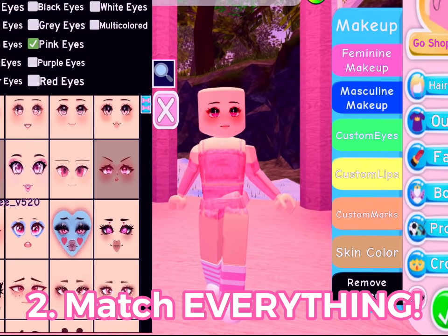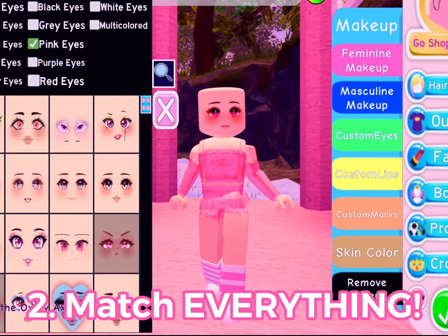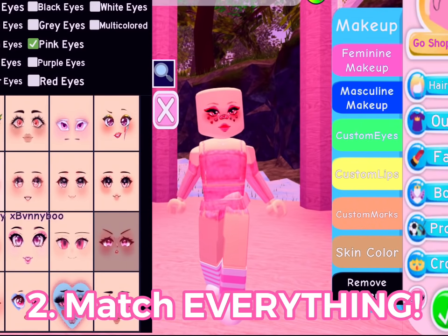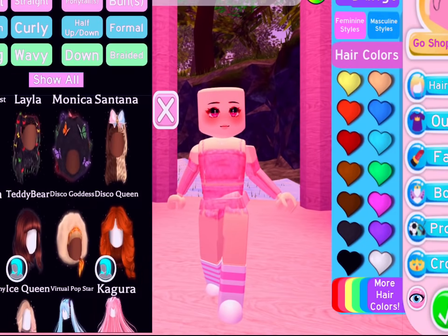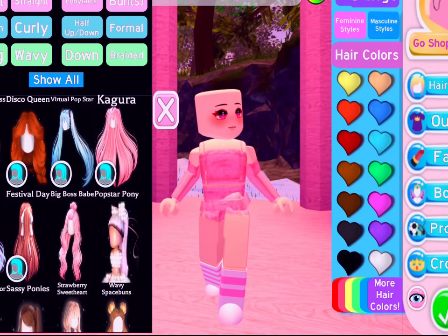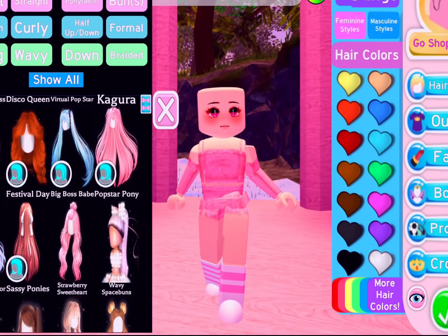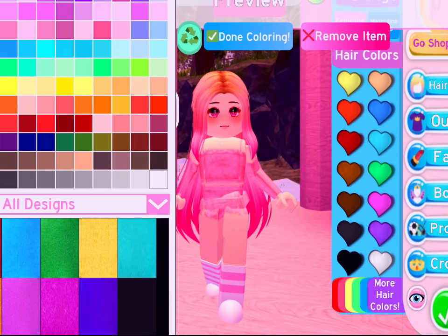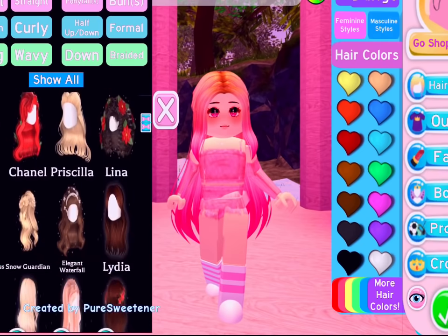Moving on to the next tip: match everything. I'm serious — match your face, match your shoes, match your outfit, match your hair. Make everything the same color or the same colors, and it will make you look so much more put together and ultimately make your outfit so much cuter. As you can see, I have on this adorable pink face which matches my socks and the rest of my outfit, and I'm going to be pairing it with pink hair.